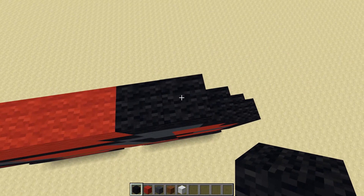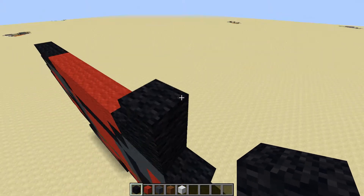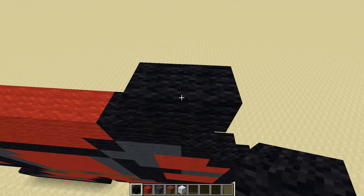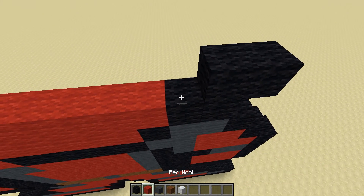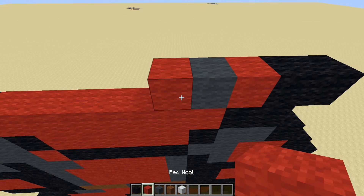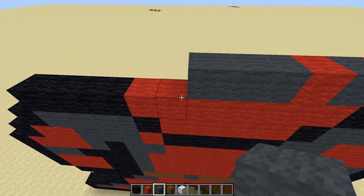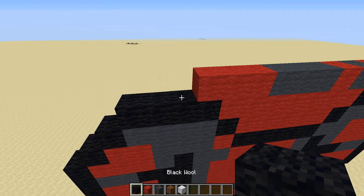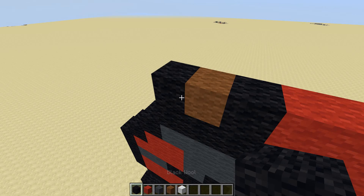Moving up, add a black to the right of it on this side, and a black to the left. Then one red, one grey, another red, then three grey — one, two, three. After that add three red — one, two, three — then a black, then a brown, then a black.